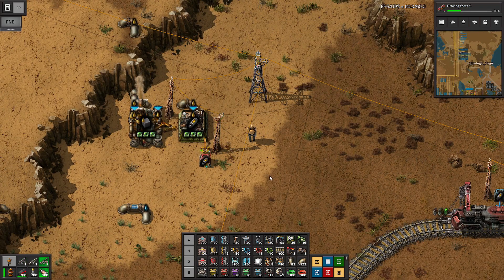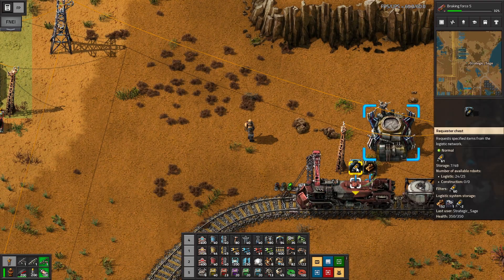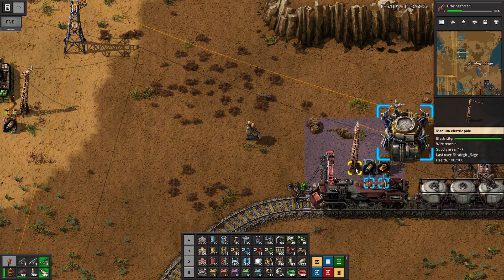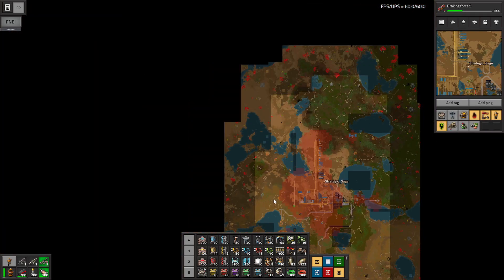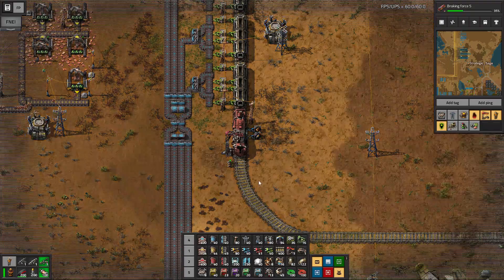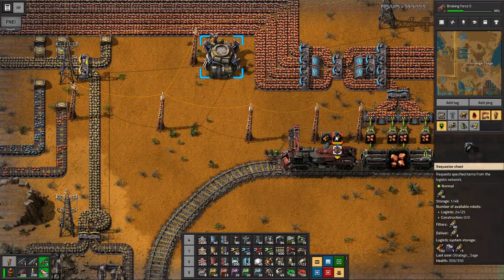Another practical use is fuel for a train. This works very similarly to what we just saw — we have a provider chest here and a requester here, so we no longer need the belt going back and forth. Whenever we don't have wood, we'll be able to use nuclear fuel transported by our logistic bots, and not just here but also at the other two stations. We don't have to worry about running belts down and we're not going to run out of fuel.